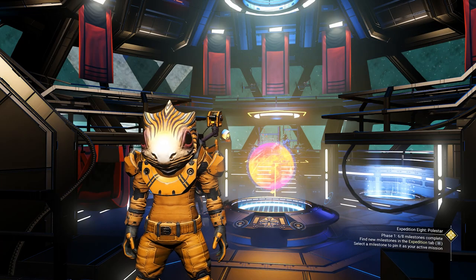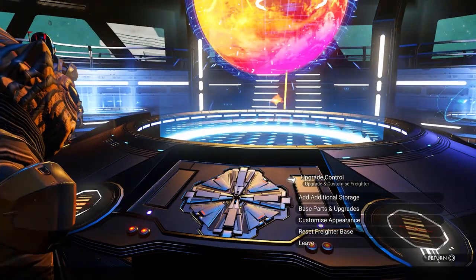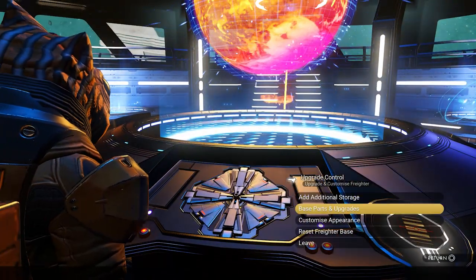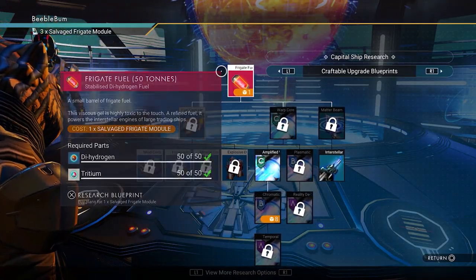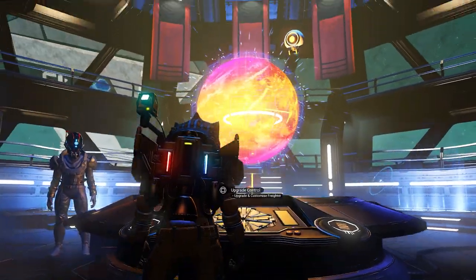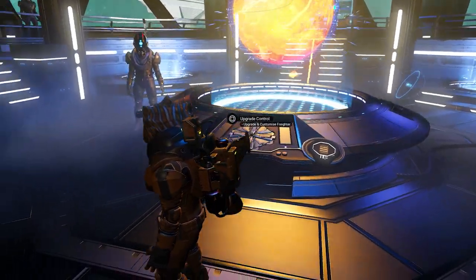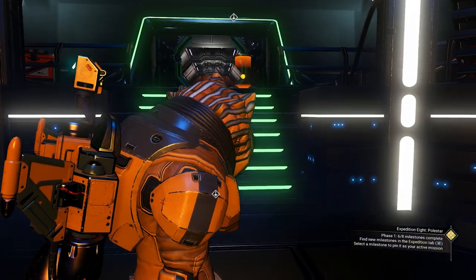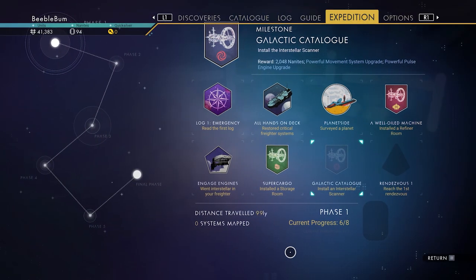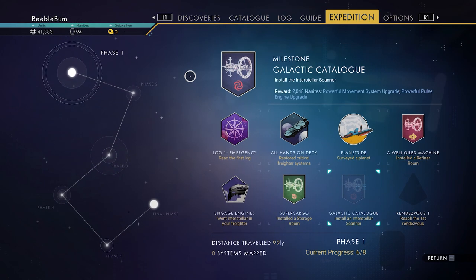Let's start from the beginning. From the moment the expedition starts, you will be able to send out your frigates. You can go to the bridge console, upgrade control, go to base parts and upgrades, and in there you will find the frigate fuel which you can unlock. But we don't want to do that — I don't want to spend my salvage frigate modules on that. I want to use them for something else later. If you want to do this cheaper and get more bang for your buck, just wait to do the fleet missions until you have warped to a new system.